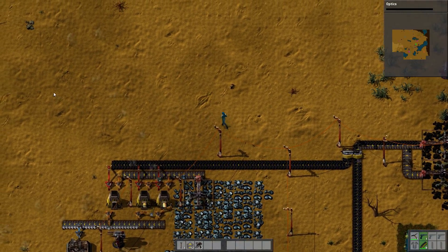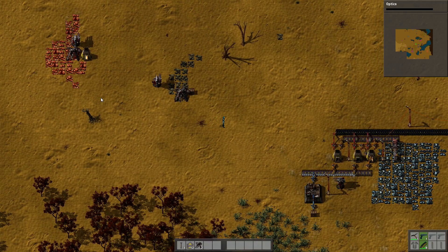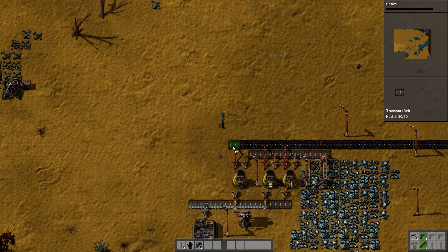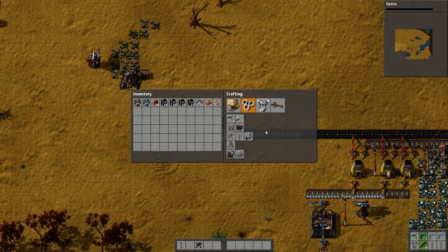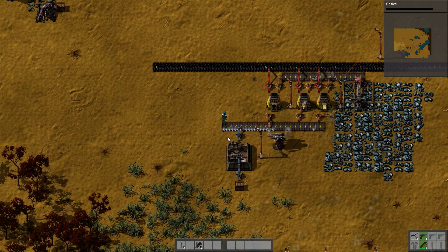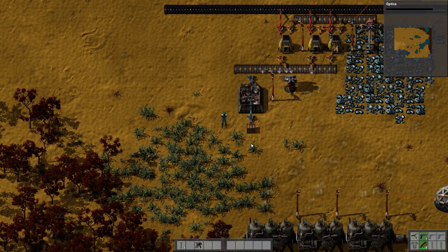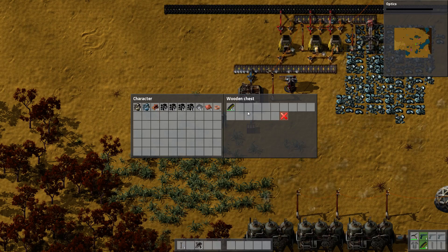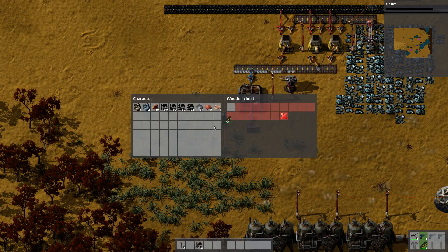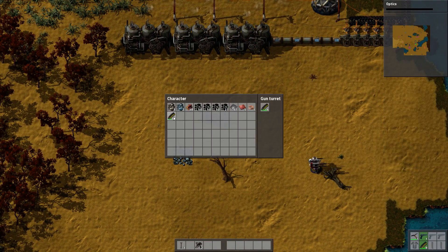We need to send the coal over to both of these setups, so we're going to need belts — lots of belts. We're going to need more iron for belts. Let's go to this chest — if you grab this little X you can minimize the amount of space in the chest UI. Let's distribute some of this — we've got 60, so let's put like 20 here.